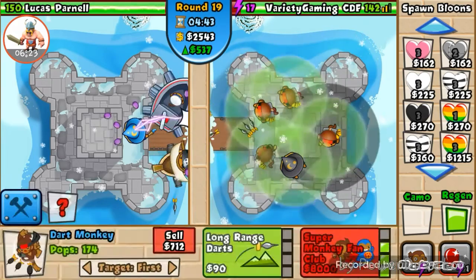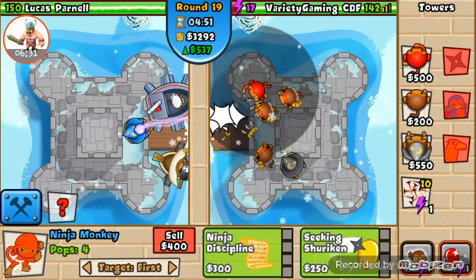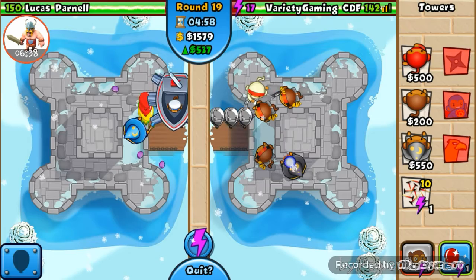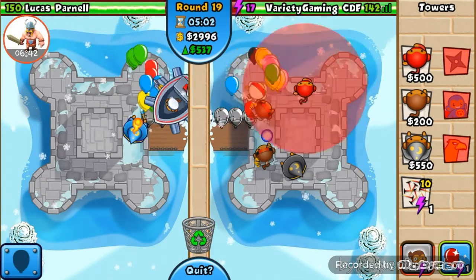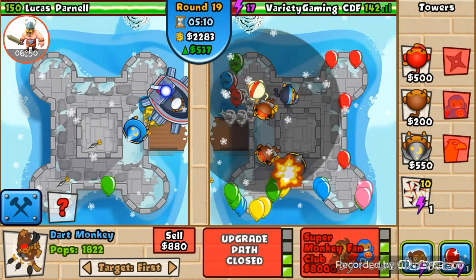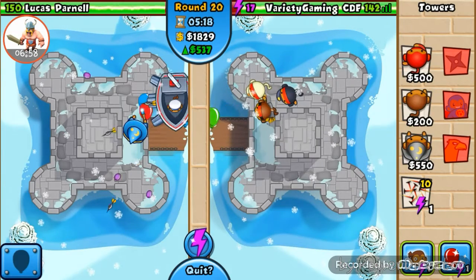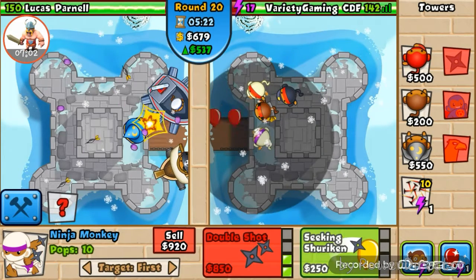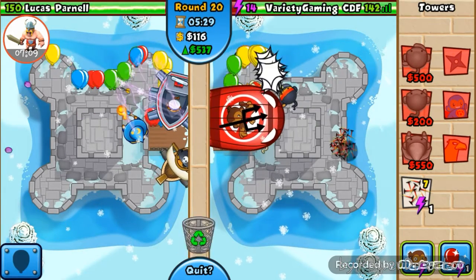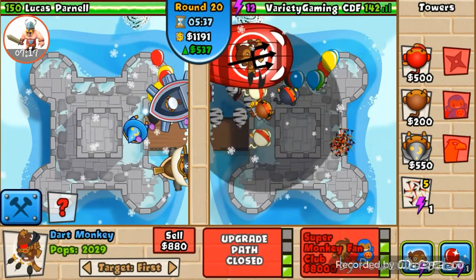I'm going to sell this - we need a ninja monkey. Put him right here, take him to two so we've got some popping power. We should sell and get one of those flashbomb ninjas. I'm selling, we need another double shot ninja. Put these tacks down to be prepared for anything. We need to send a DDFB. We'll sell this dart monkey - they're not too good.